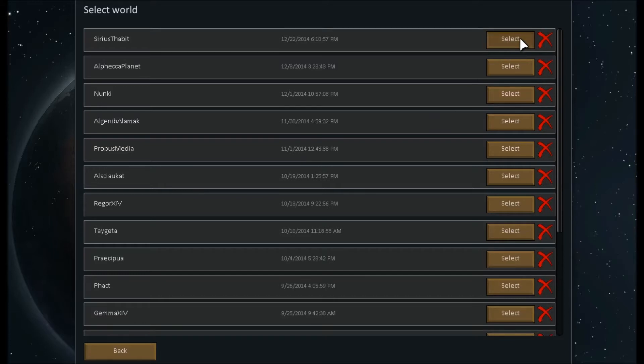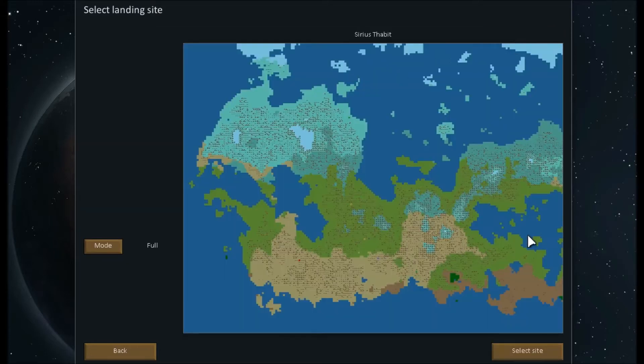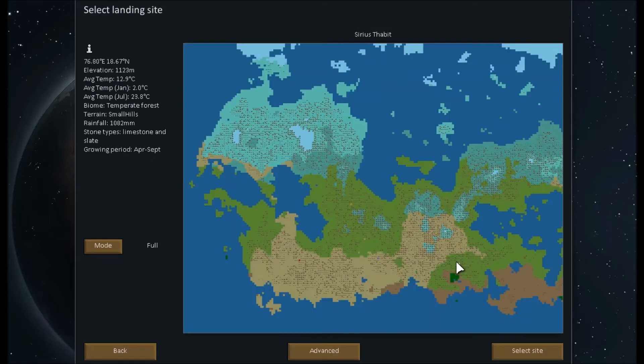Let's start here. As you can see, I like making new maps, and we're going to select our landing site — essentially where our ship will land. Let's find a nice large hills location that doesn't get too cold. This is all the information on your site, kind of like picking an indoor fortress. Let's get going.